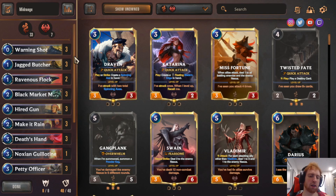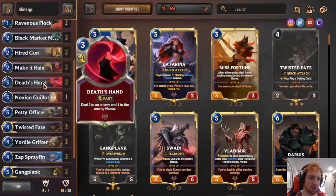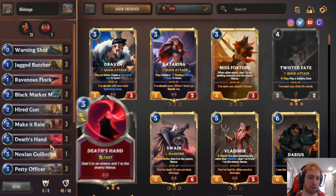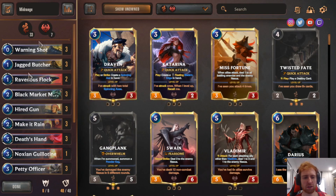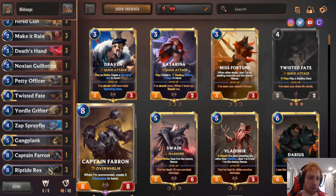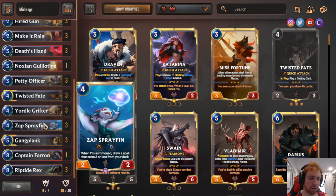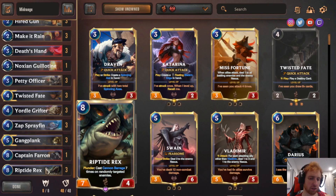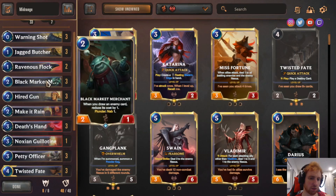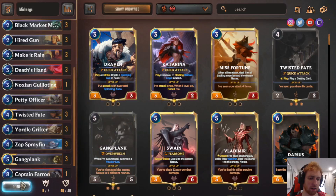It's basically an aggro deck that doesn't run out of steam. You can keep up a huge pressure, but you still have removal like Ravenous Flock, Guillotine, and Death Sand. This is the mid-range version. There's also an all-out aggro version — instead of Twisted Fate it runs Misfortune in a more aggressive style. This mid-range version finishes with Riptide Rex and Captain Farron, while the other one finishes with Jack the Winter. So this is the mid-range version: lots of pressure, lots of good control tools, deals a lot of damage per turn, but doesn't run out of steam. The Grifter can nab you extra cards for more card advantage. Noxian Guillotine and Ravenous Flock can deal with a lot of threats.